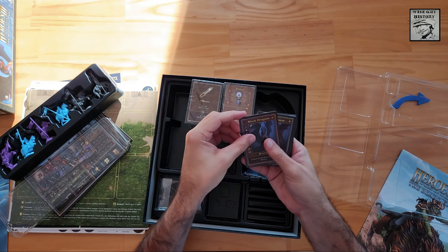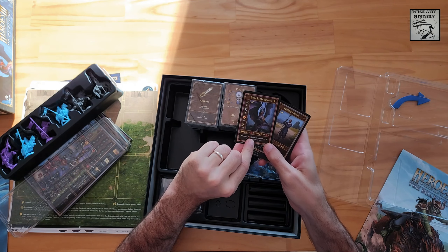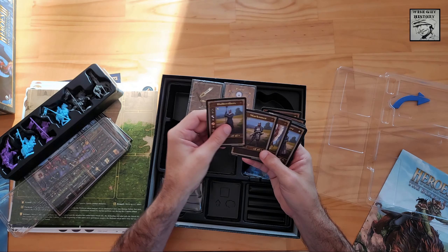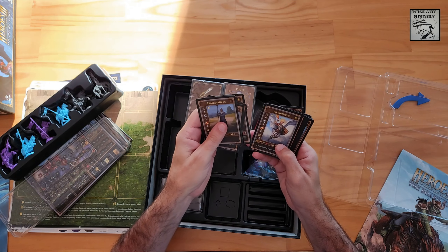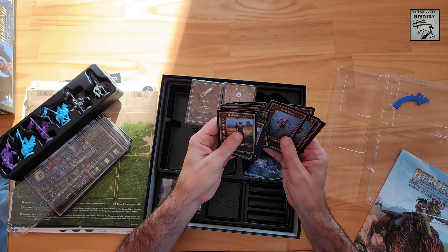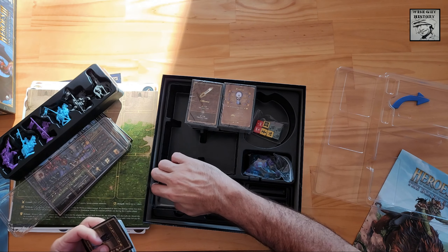This is a lot of cards for the core game. Let's crack open the units — these will go on the battle board. Here are black dragons: very strong, good defense, high life points, and high initiative. You can upgrade from a black dragon to a pack of black dragons and they become stronger and tougher. Lots of different unit types: halberds, marksmen, griffons, crusaders, zealots, champions, archangels, skeletons, zombies, wraiths, vampires, liches, dread knights, ghost dragons, troglodytes, harpies, evil eyes, medusas, minotaurs, manticores, and black dragons. Those are the base units in the base game.